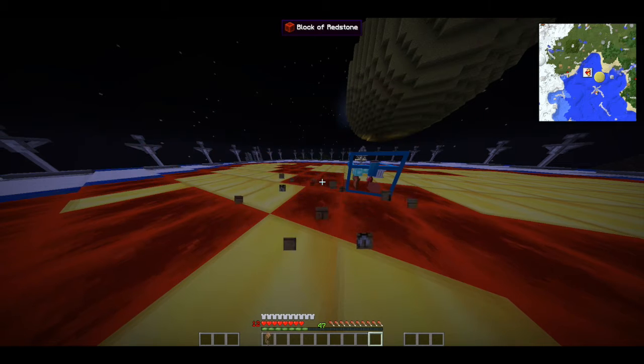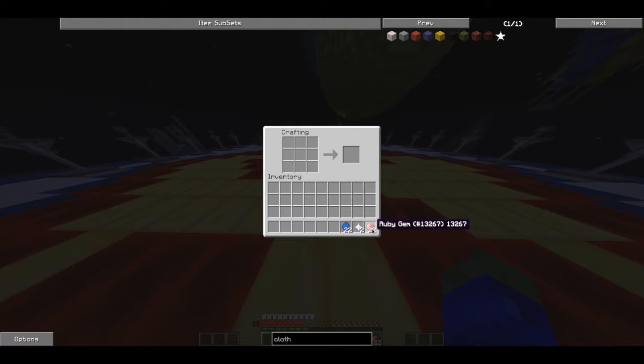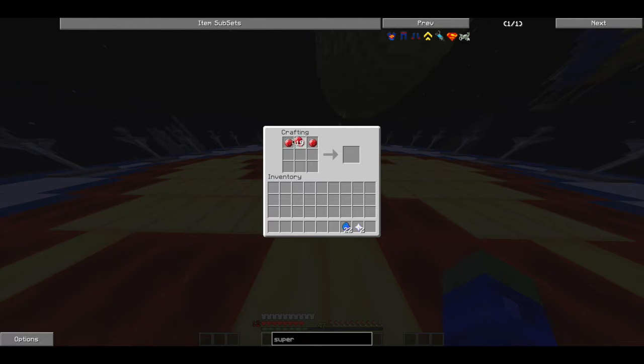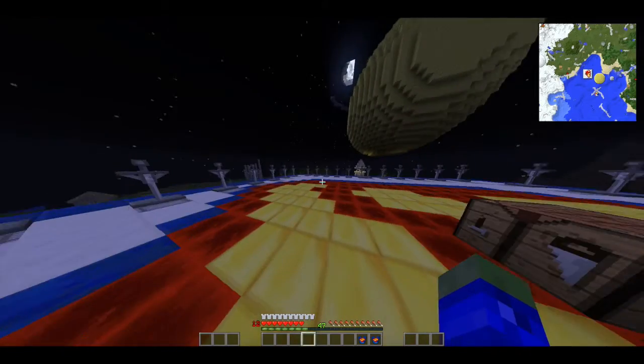We got our Superman logo. Let's change back into me. Let's give Superman that. So the Superman logo is four, and I'm making two sets so that I can keep one for myself and one's just for show. I've got the ruby gems, the nether star, and another ruby gem. So I got two of these.